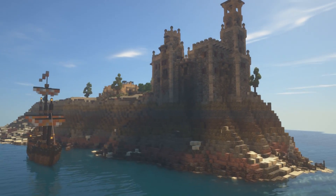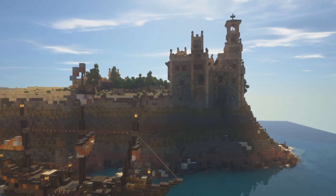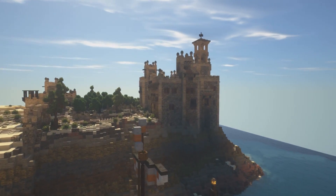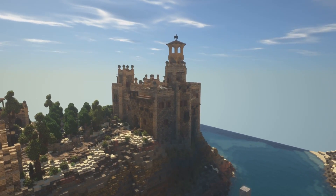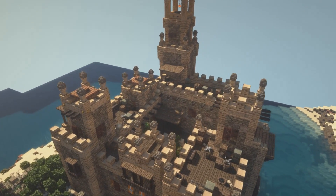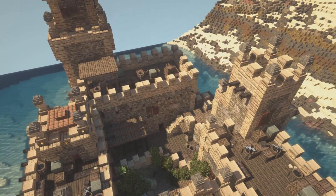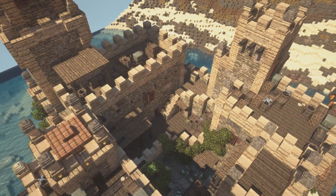Haven Bay Castle is a combined lighthouse and fortified manor, meant to protect the harbor of Haven Bay — a nice safe spot for sailors traveling the rough seas in this part of the world. The big lighthouse is gonna guide them into safety in case of stormy weather, and the castle itself just stands there to prove power.